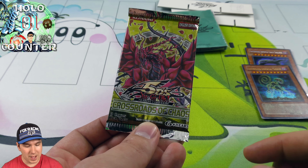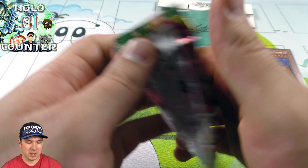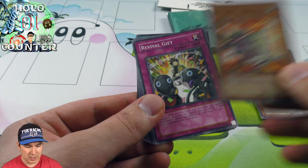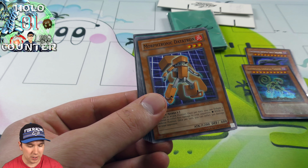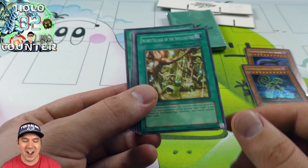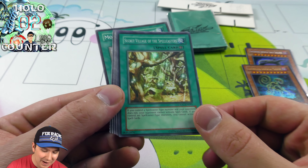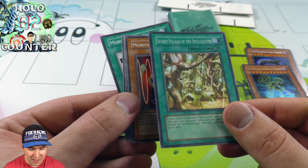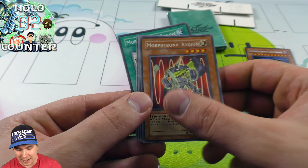All right, so here we go — the Crossroads of Chaos. There is Black Rose Dragon in this set, hopefully in here, that would be awesome. Wow. If you're not going to pull an Ancient Fairy Dragon, this will be the foil you want to pull: Secret Village of the Spellcasters, Super Rare. Wow, that is a really hard card to get. Nice.